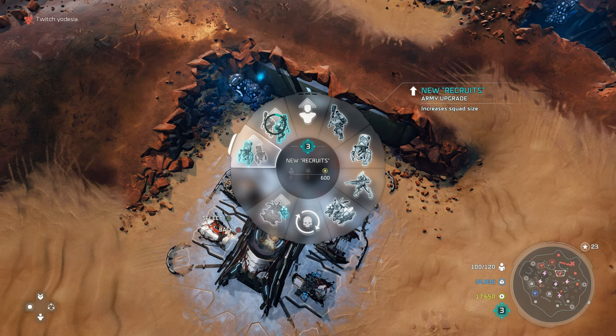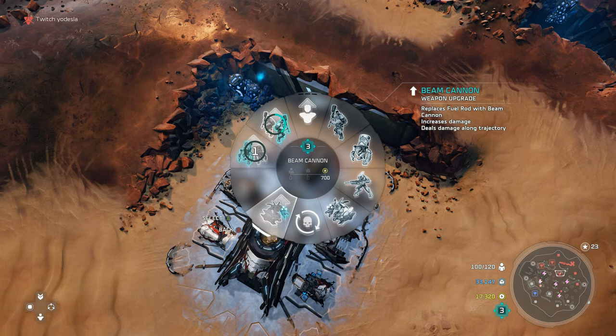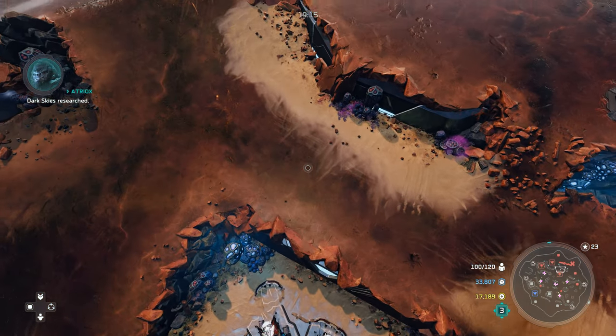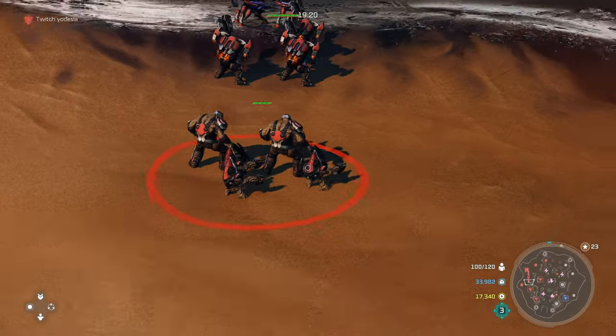New Recruits increases the squad size of your suicide grunts, giving them more damage, more health, and more survivability. Next is Beam Cannon — for a while it didn't actually increase DPS. The reason you get Beam Cannon is for consistent damage, splash damage, and the fact that the beam simply doesn't miss like a regular hunter shot will.